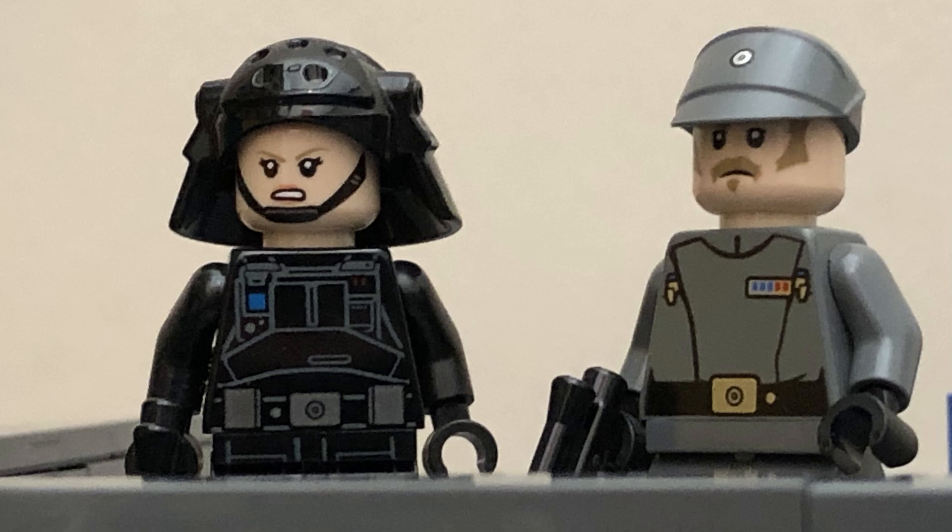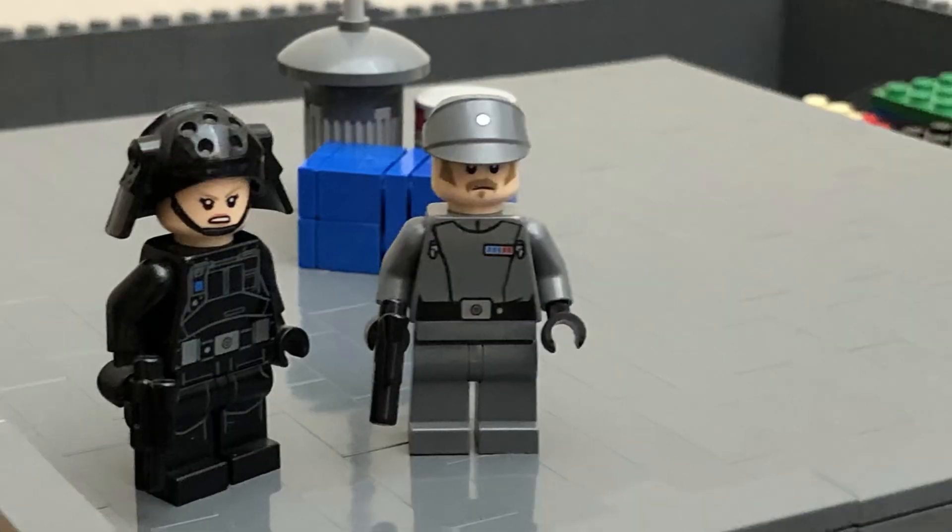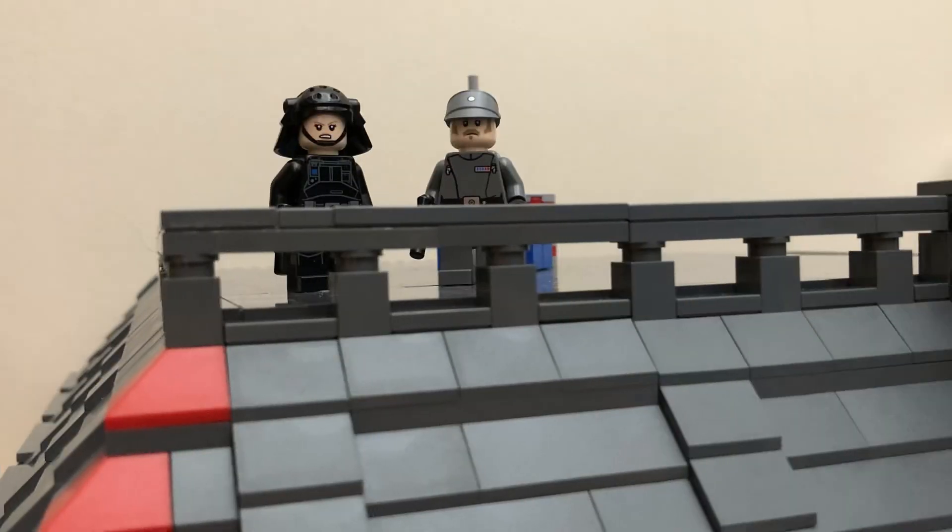Hi everyone, welcome back to Studio 64 and welcome to week three of building Coruscant. This week was really good — we got a load done, definitely some important stuff like the outside wall and a bit of the floor on top as well. It's really started to come together and it feels like it's all starting to actually look like what I imagined it would. It's looking really nice, so let's get into the video.